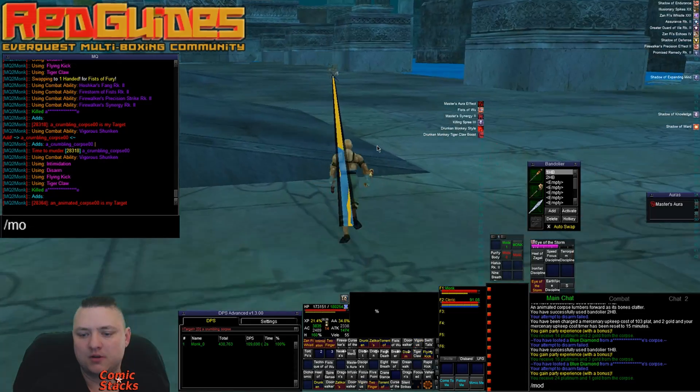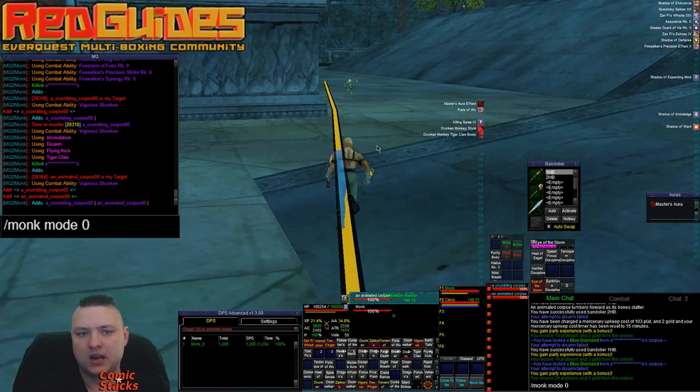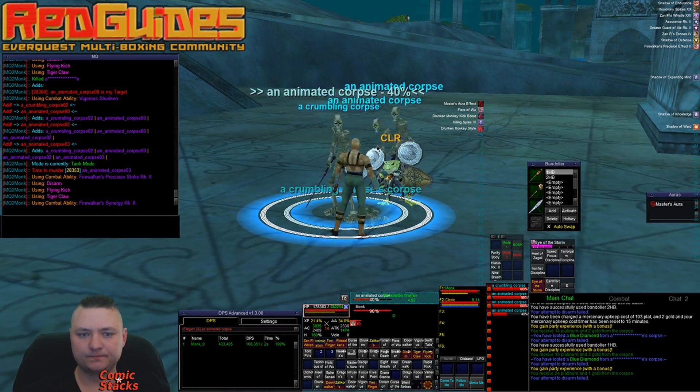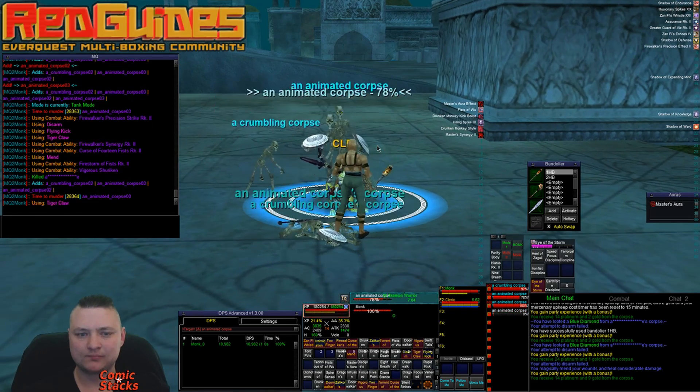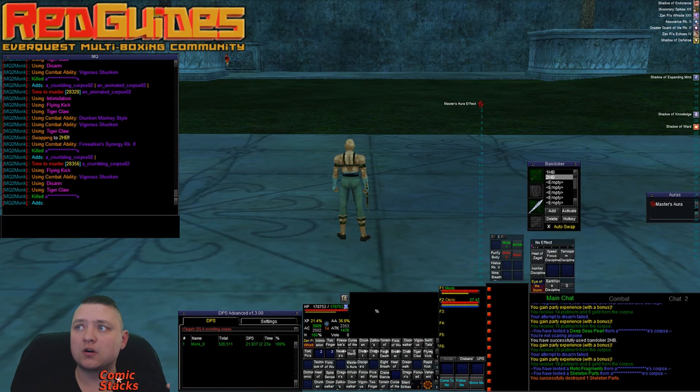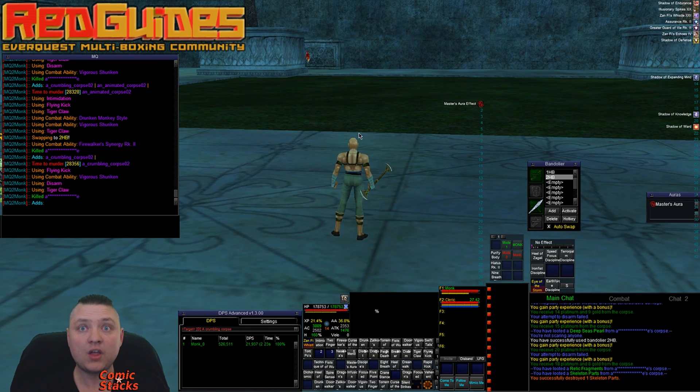Let's switch to Monk Mode 4, which is Tank Mode. We're back at camp with a bunch of adds. In tank mode it starts tanking everything. Monks also have a four-tier burn system built around heal, speed, Terror Palm, and Iron Fist — so you get very consistent damage while burning. For high HP mobs you should see great performance, and even outside of burns the damage is very consistent. That's basically MQ2 Monk.